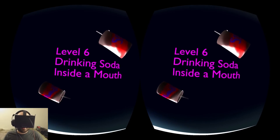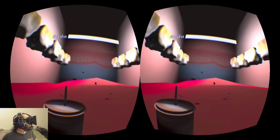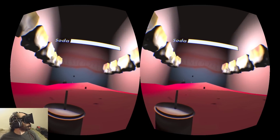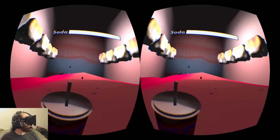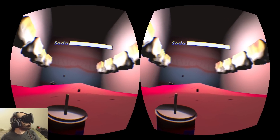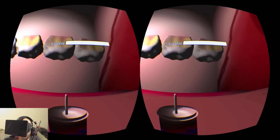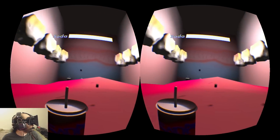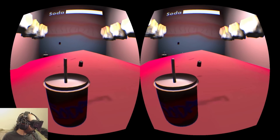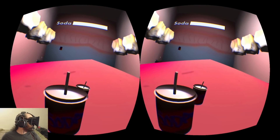Level 6: drinking soda inside a mouth. I'm so happy to have this soda right now. Holy sh — what in the hell is this? The walls are all painted like usual but the teeth have geometry, and the teeth are huge and terrifying. They're all yellow, probably because they've been drinking so much soda. And I'm on the tongue — is that where I am? And the tongue is pointy?